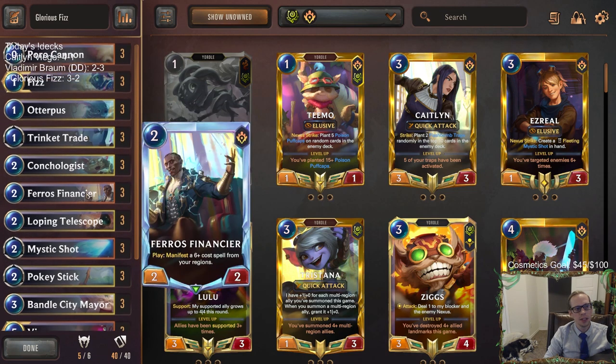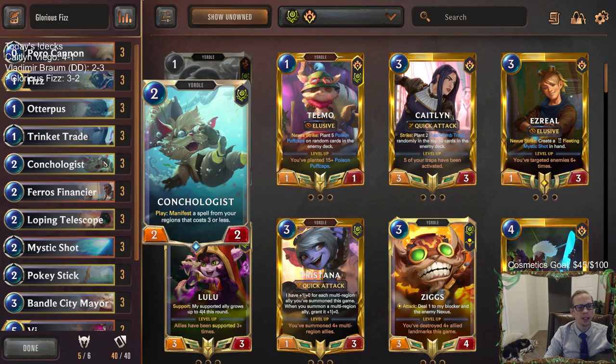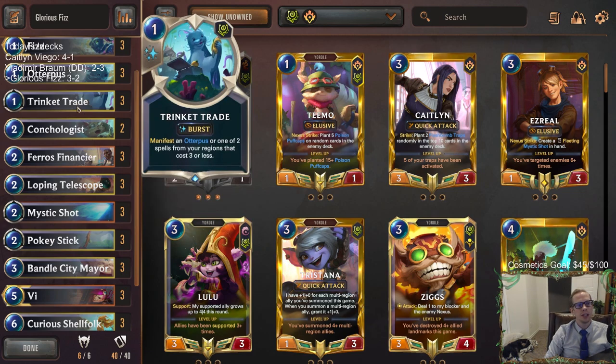I don't really see anything else to take out unless you take out a Conchologist. Maybe Financier is just more important than Conchologist if you want to switch those two — but the thing about Financier is if you don't hit Glorious Evolution you're not getting useful stuff, whereas Conchologist can hit Trinket Trade.